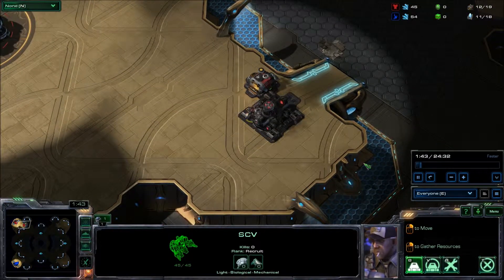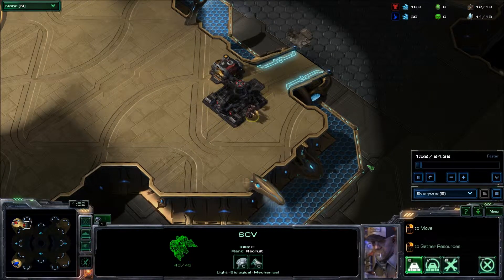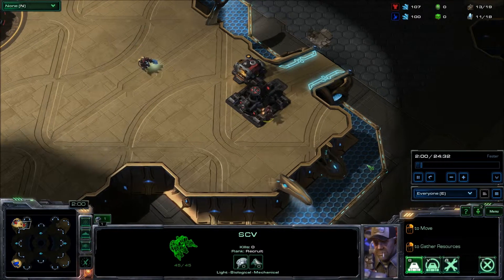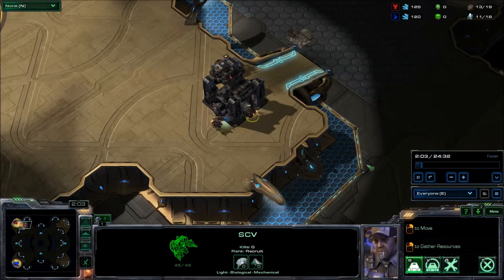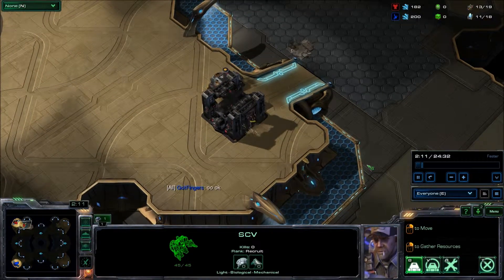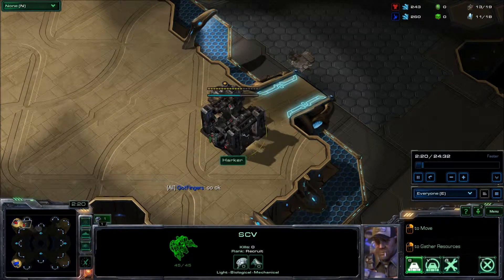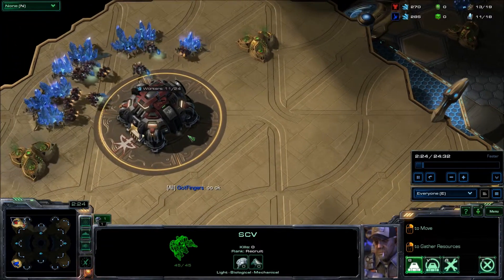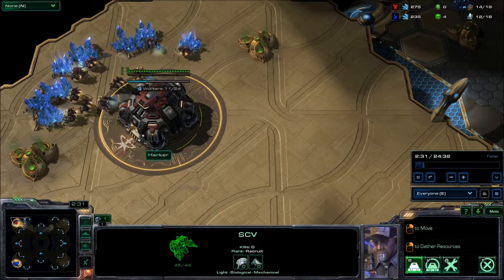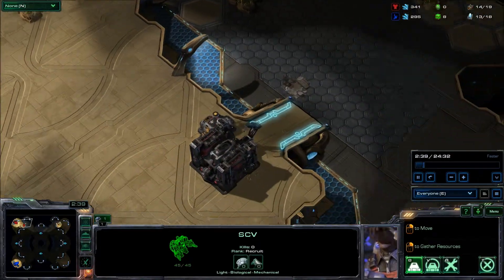I've heard you don't need to wall off versus Protoss in Heart of the Swarm. I'm not 100% certain about that, and I've heard that walling off can be detrimental — can actually hurt you in the long run — but I don't know. I'm doing it here. It's my strategy. It's always been my strategy to wall off against everybody. If they can't get in my base, that means they can't kill my mineral line.